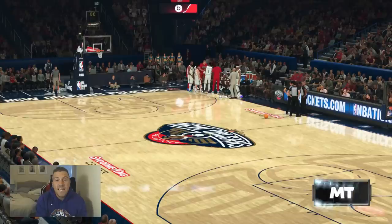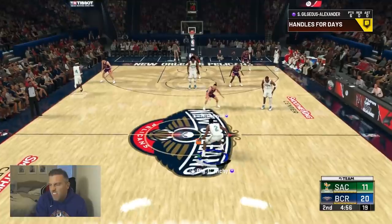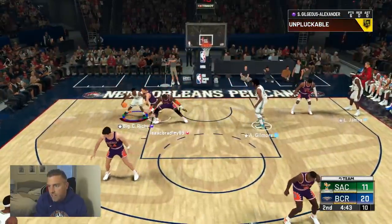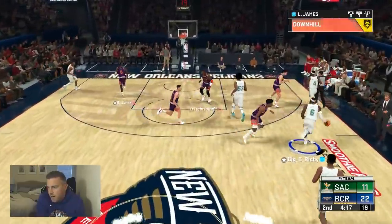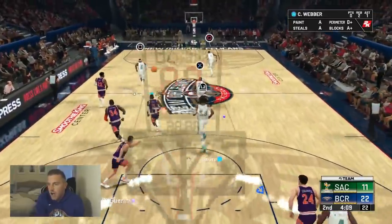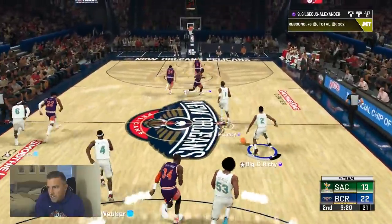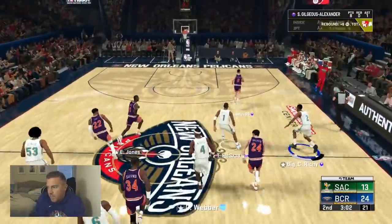Starting the second quarter, leaving in Gilgeous-Alexander off the bench, liking him so far. Love the height. He's got Handles for Days — he comes in and still got it. I wonder if he can post up being 6'6". Try backing someone down — he doesn't have a ton of strength but has enough size to get right over them. LeBron looking good in the Pelicans gear. Back to Gilgeous — great passing by LeBron.